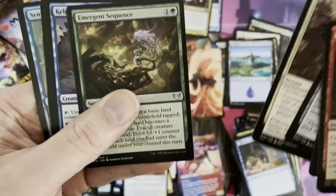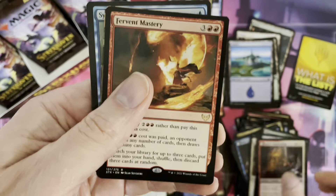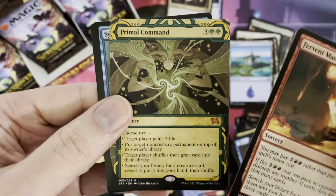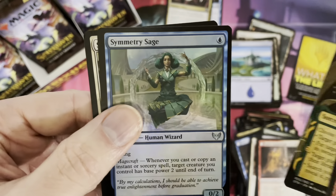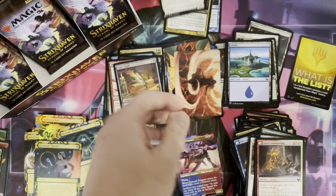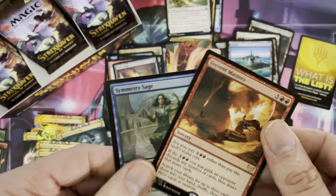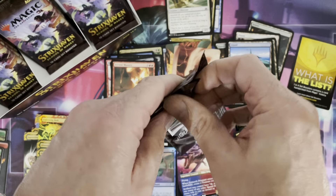Let's get through this. Fervent Mastery is our first rare here, and we're getting Primal Command — oh my goodness, mythic rare once again! In our foil: Cemetery Sage. And Stubborn Sentry — another card from the list. One out of every four packs, we've gotten three so far. We are rolling, ladies and gentlemen! This is absolutely crazy.